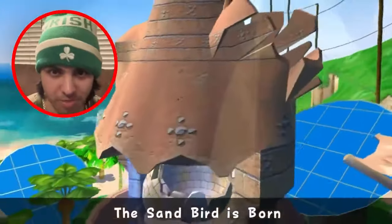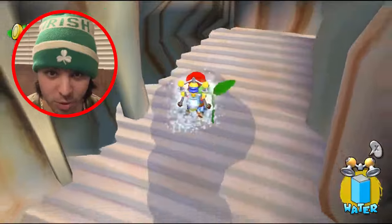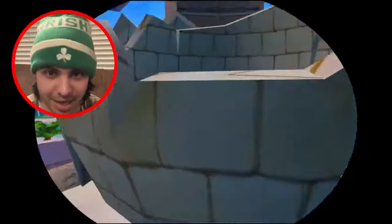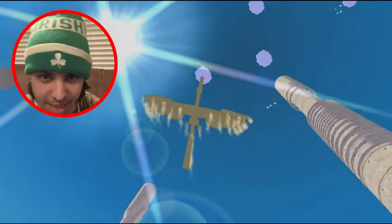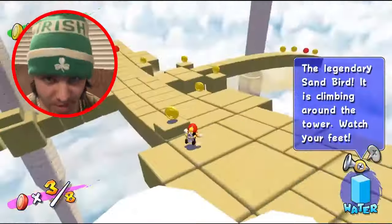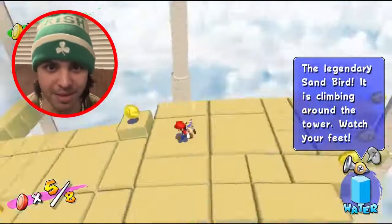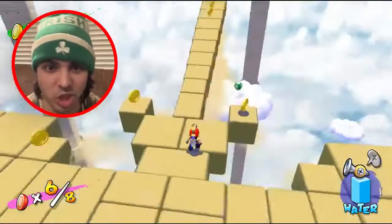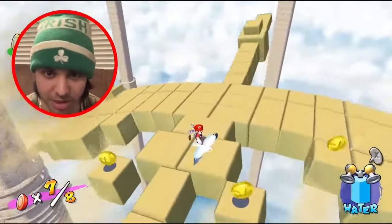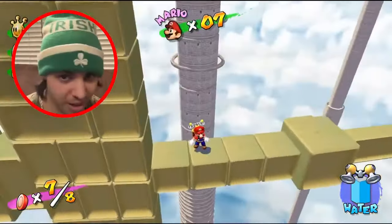Speaking of terrible rides, Gelato Beach's The Sandbird Is Born could potentially take the cake for the worst shine sprite of all time. By climbing to the side of the sandy staircase and jumping into the cracked egg, we get transported to a new area where we are riding a gigantic sandbird. Our objective is to collect all 8 coins, but the challenging part is staying alive, as the jumping mechanics can throw the player for a loop, along with FLUDD warning you to watch your feet due to the bird's slippery sand on its body.